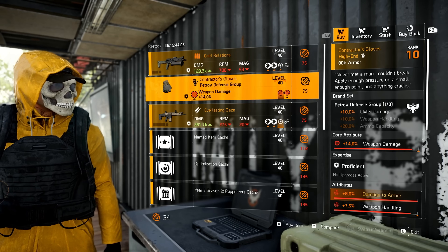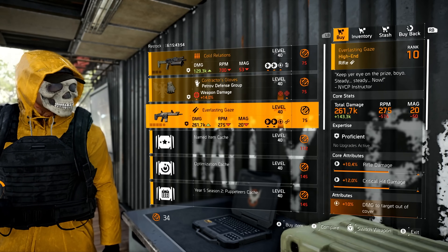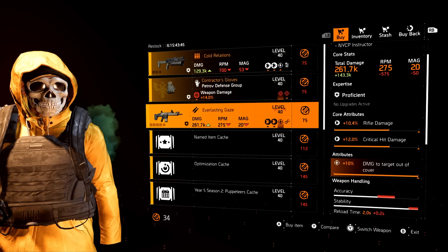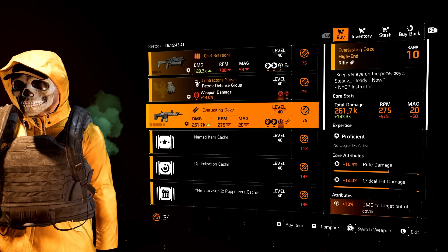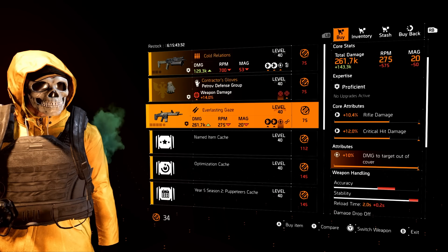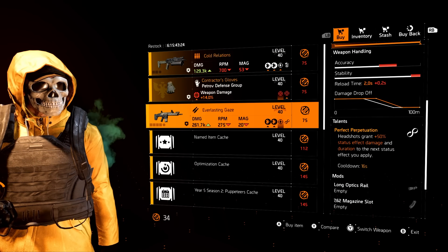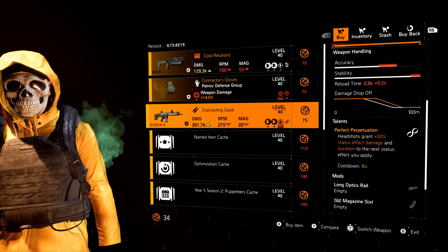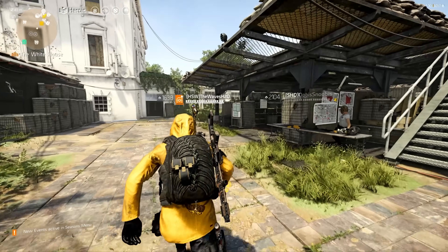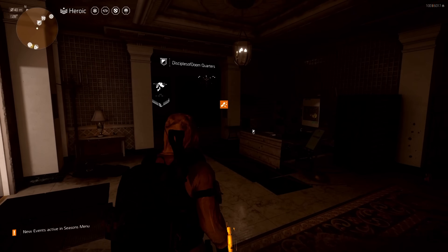The other two from the Countdown vendor: Cold Relations, the named PP19 with Perfect Strained and stability; and the Everlasting Gaze with max damage to targets out of cover and Perfect Perpetuation. That's actually pretty decent — I might pick that one up since it would be easy to max out rifle damage and optimize. Perfect Perpetuation grants 50% status on headshots, so I might want to dabble with some status builds. Because status builds run the world — who runs the world? Status builds.